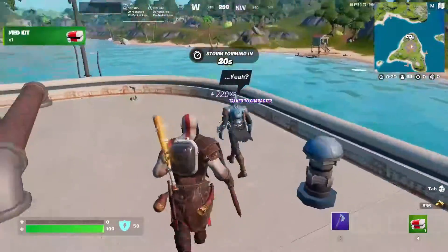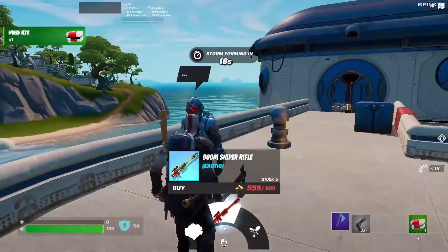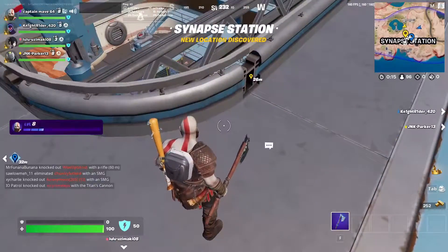The Visitor is over here, just like last season, by the missiles. He sells the Boom Sniper Rifle, Shockwave Grenades, and a Rift.